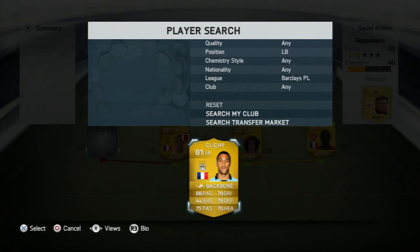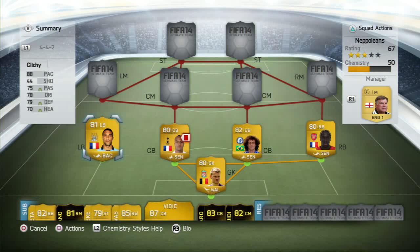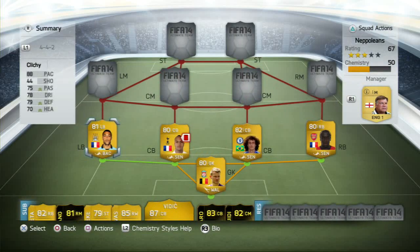In at left back, I tried either Kieran Gibbs or Gael Clichy, and I prefer Gael Clichy. I gave him a chemistry style — I can't remember what it's called — but it gives him passing, defending and heading. The reason for that is, unlike Sagna on the right-hand side, Clichy has a high player work rate, so he actually does get up the field a fair bit. His crossing is relatively important, and heading is very important in this game. He's got pace anyway — I want to improve his defending, heading, and passing to help his crossing so that when he does cross the ball it's going to hit the target. And that there is the defense and goalkeeper.